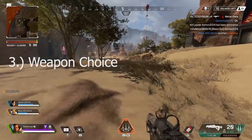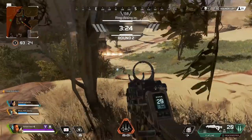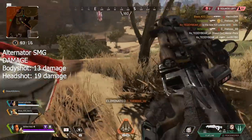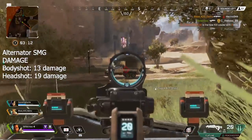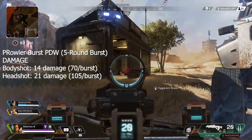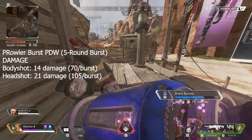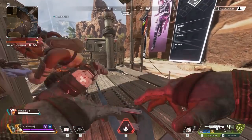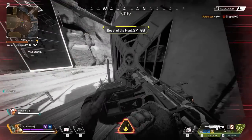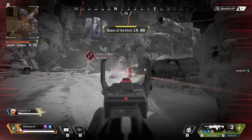Tip number three: weapon choice. Some weapons do better than others. The Alternator is a great SMG — it's consistent — but given the damage it does per body and per crits, it requires you to be very accurate, especially against someone fully armored. Whereas the Prowler Burst PDW hits 14 damage per bullet, which is 70 damage if you hit all your shots, and 21 damage per crit for 105 total. The Prowler, a mid-range SMG, is the better option, though it's a five-round burst and harder to control. Once you tame it, it's a better all-around SMG. The R301 Carbine is a pretty decent assault rifle.